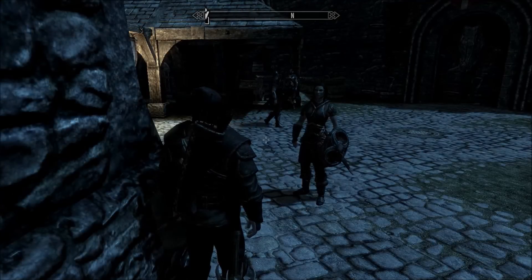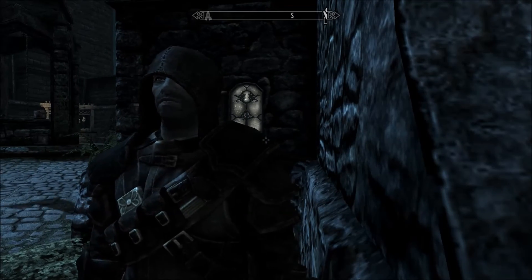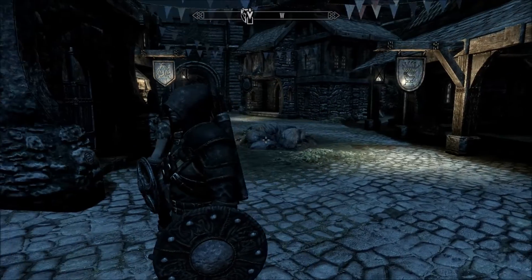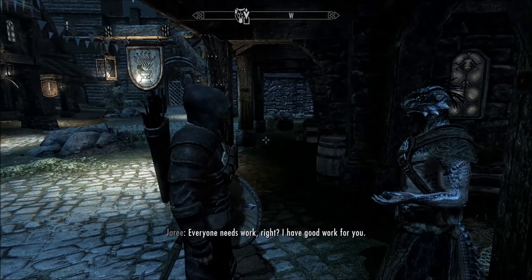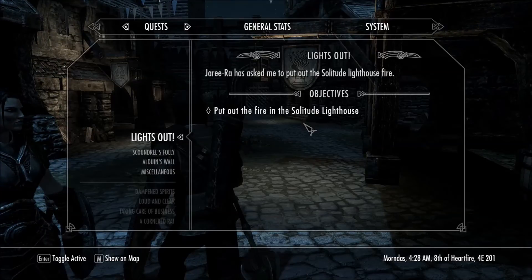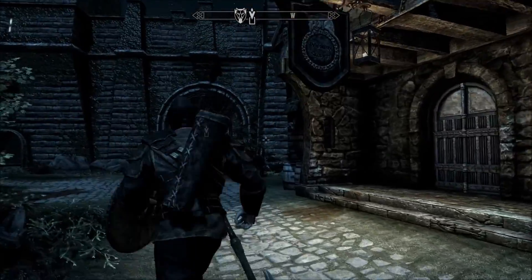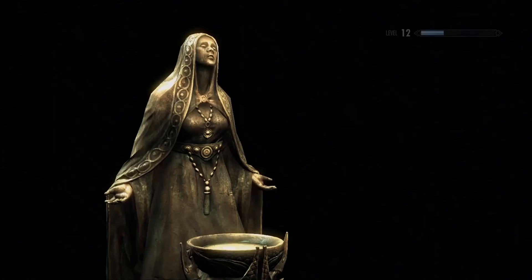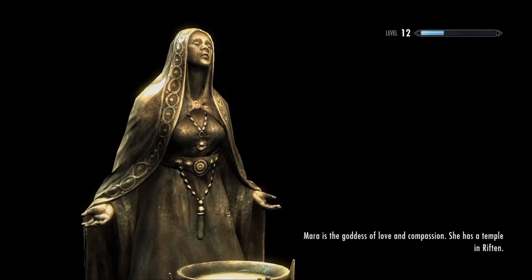Hello everybody and welcome back to another episode of Skyrim. We're here once again in the world of Skyrim and we are at Solitude. We're going to be working on the treasure hunting quest — that quest is to put out the fire in the Solitude lighthouse, so that the ships crash into the rocks and then we get all their loot, and we'll just see where the quest goes from there.